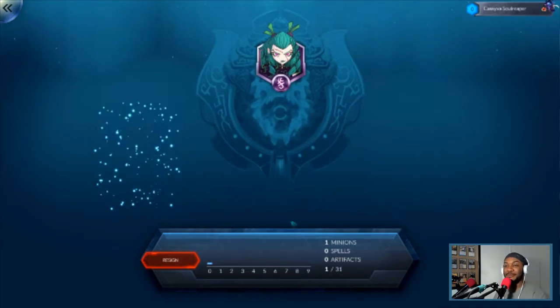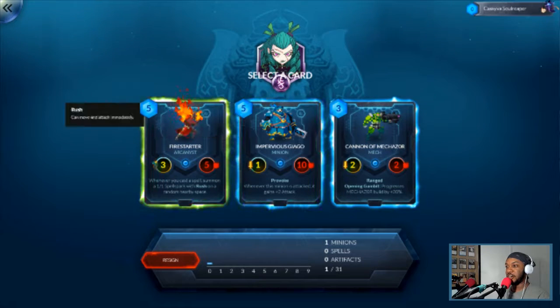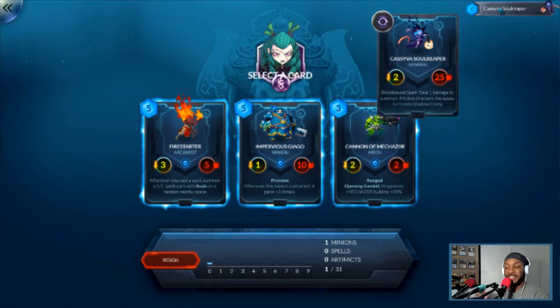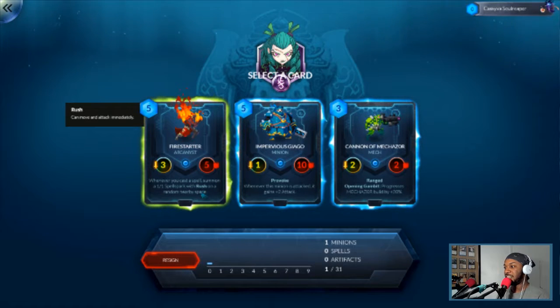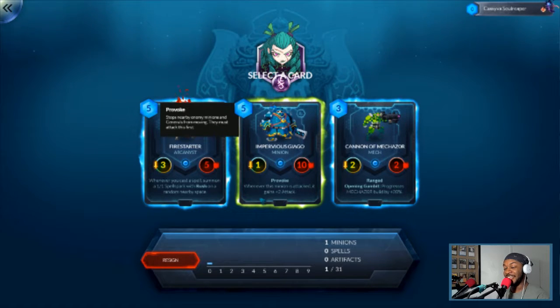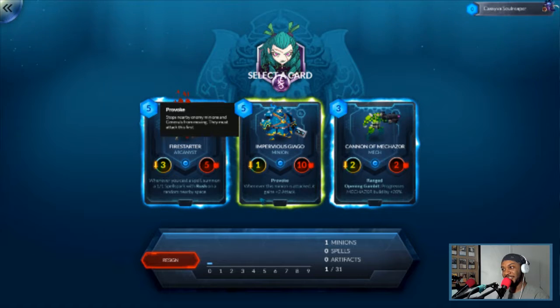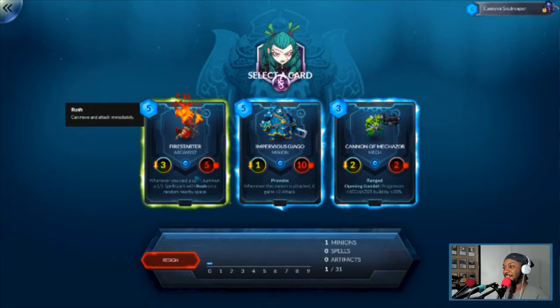I should probably get more invested in the game before I start doing this draft. I picked from three different cards — I'm guessing these are all available within her class, either this class or the generic basic class. Let's see: Firestarter — whenever you cast a spell, summon a 1-1 Spell Spark with Rush on a nearby random space. I think I like that. There's also one that gains plus 2 attack when attacked, and an Opening Gambit that progresses Mechazor by 20%. I don't want to build a Mechazor deck. Let's go Firestarter.